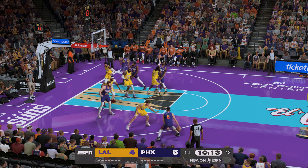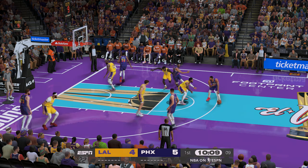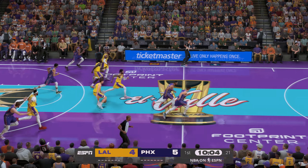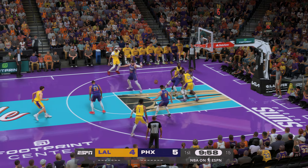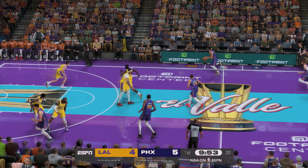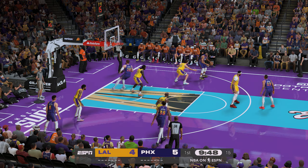Allen outside, back to Gordon — stripped away. Here's Prince, and it's sent back by KD. That extraordinary reach combined with good timing makes Durant a real threat as a shot blocker.